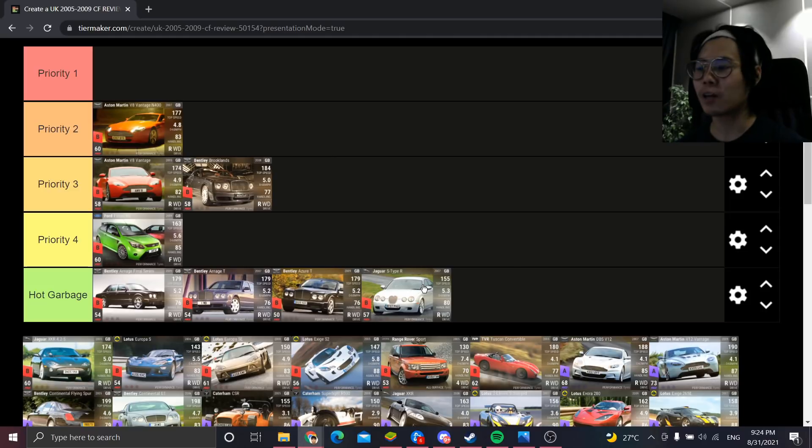Next up is the Jaguar S Type R — that's going to be Hot Garbage. It's one of the Jags from Great Exhibition where everyone is just kind of unimpressed. Not only does it not look good, it doesn't handle well, the 0-60 isn't very low — it's all around a very disappointing car.